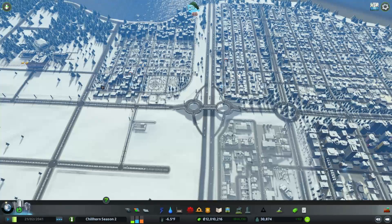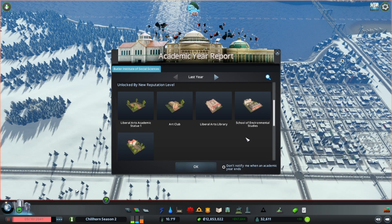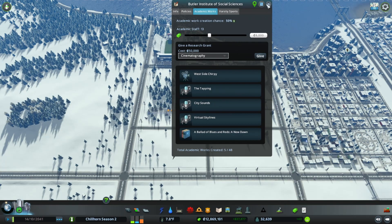Let's play with the university a little bit more. Another academic year has passed and we got two more academic works — students are up to almost 1,500 and attractiveness went up. We unlocked the statue, the art club, the library, environmental studies, and the liberal arts commencement office. We're renowned now. The next step is more attractiveness and more academic works. Let's do a literature grant this time and let that go.